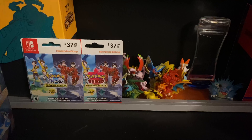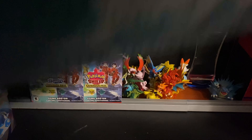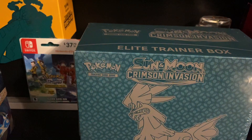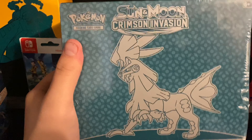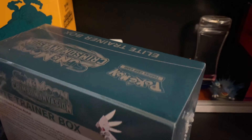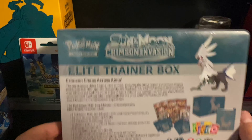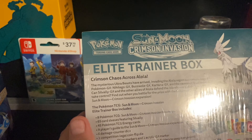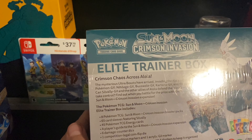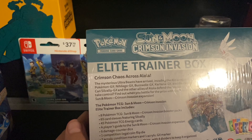What's up guys, welcome back to the channel. Today we're going to be opening up two TCG products. First we're going to be opening up the Suvali — the Charisma Invasion Sun and Moon Elite Trainer Box. This is everything that it comes with — eight Pokemon TCG Sun and Moon Crimson Invasion booster packs, 65 card sleeves featuring Suvali, 45 Pokemon TCG energy cards, a player's guide to the Sun and Moon Crimson Invasion expansion.